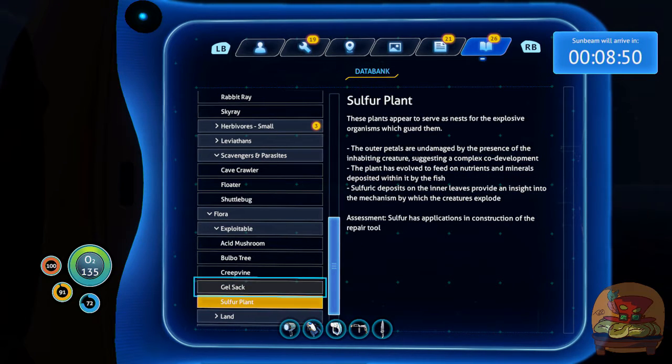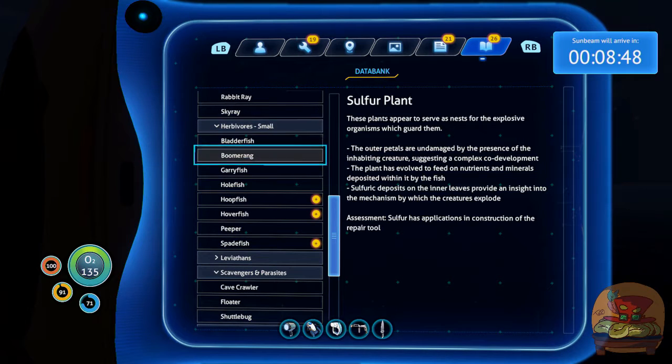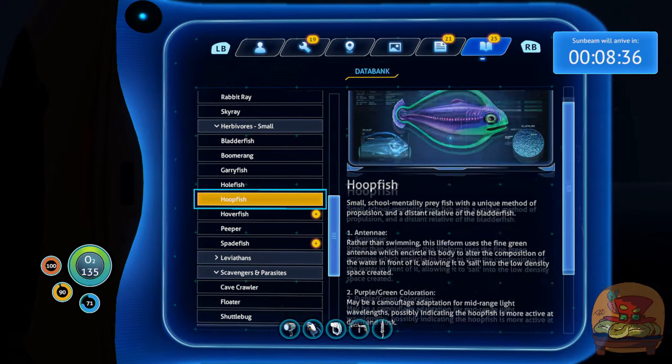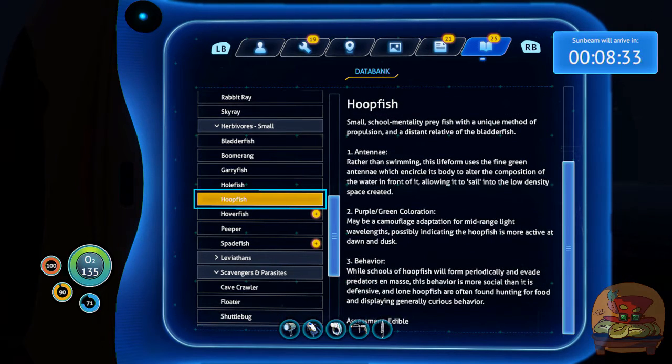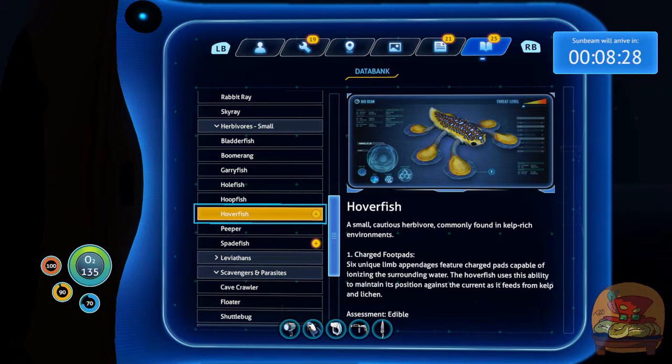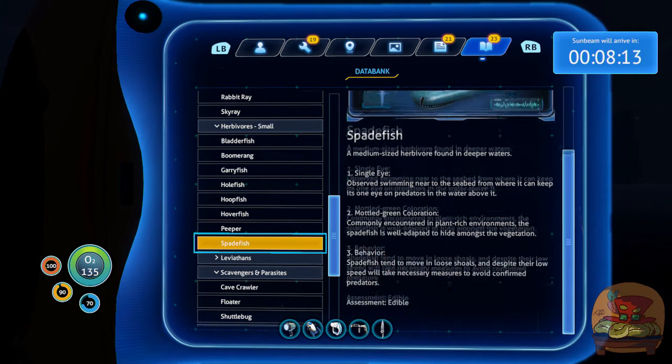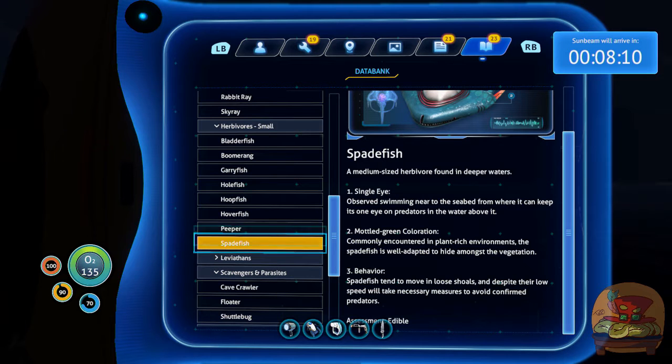The sulphur plant - we know what that is. Hoop fish - I caught one of those, funny little fella. Oh, the antennas loop around. That's why it's a hoop fish. That would explain why it doesn't give much meat, because it's actually a lot smaller than it looks. Basically we can eat it. Spade fish - hideous. Just hideous. We can eat it. That's just the fish stuff.